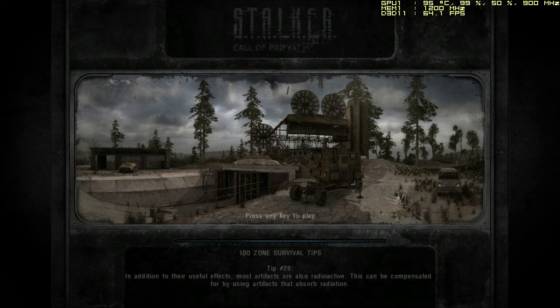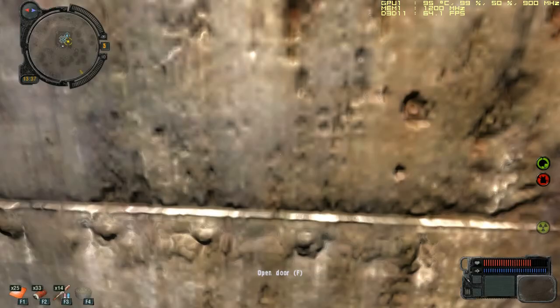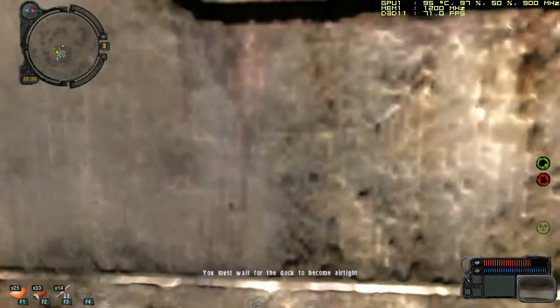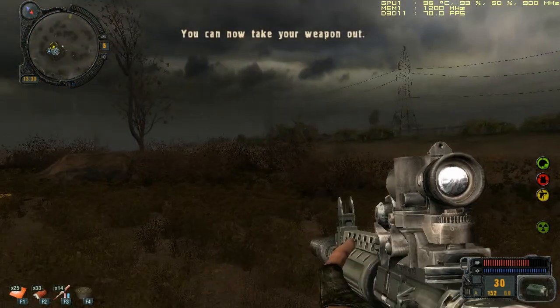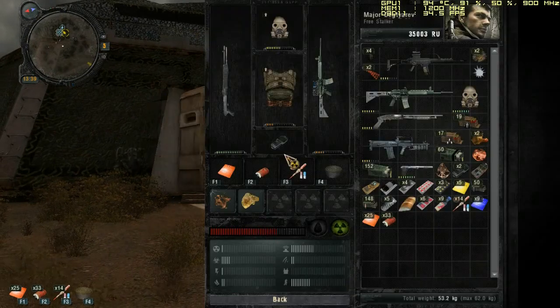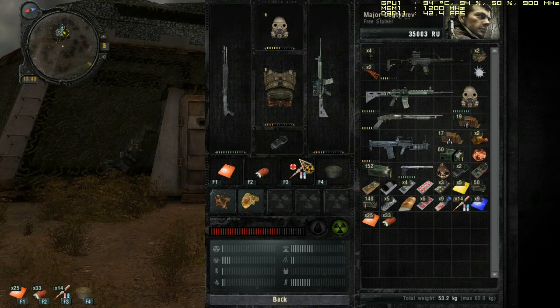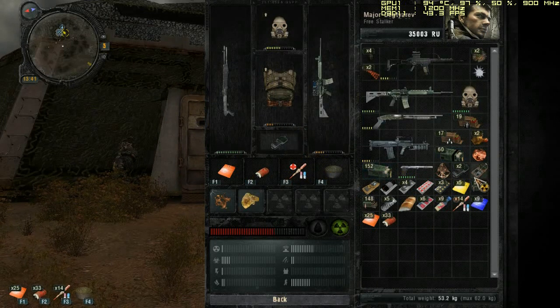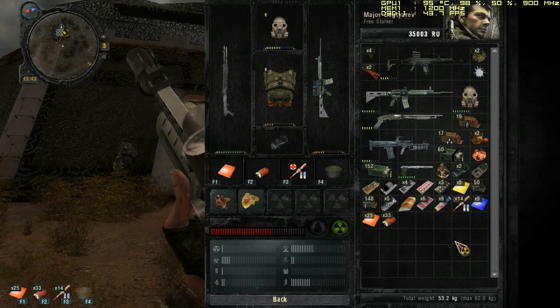Let's go ahead and jump to Stalker Call of Pripyat, where I'm going to show you how to gain the boss achievement. If you watched my video tutorials about the 3 Veles detectors, you will know that you get that mission from the Owl, and he gives you a mission to pick up 3 Veles detectors. If you don't know how to pick them up and where to find them, please check my Stalker Call of Pripyat 3 Veles detector walkthrough.